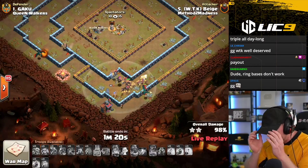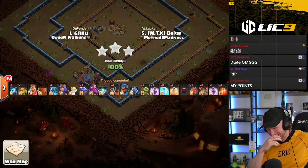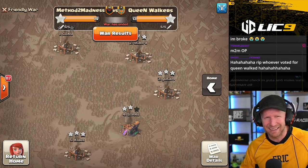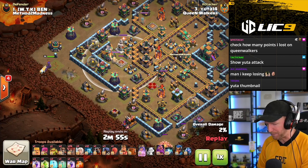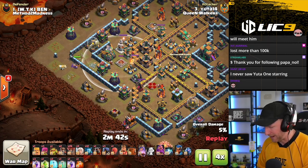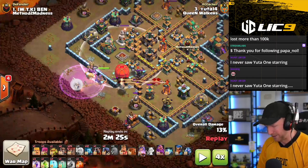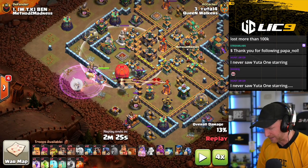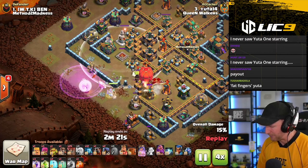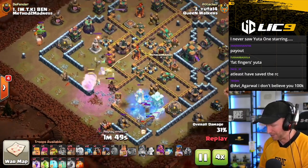I honestly don't know what happened with Yuta. I am in shock that Method of Madness takes the win, and they got 14 stars. It only makes sense that he meant to drop in a Headhunter and accidentally dropped in the Stone Slammer — it didn't make any sense that he dropped the Stone Slammer there — and then he immediately dropped a Headhunter behind it. That is devastating. A critical mistake that cost him the entire war — a rough way to go down after just dominating the entire war. If you guys are new here, make sure you hit that like button, subscribe for more Clash of Clans eSports. You never know what's going to happen — crazy war.